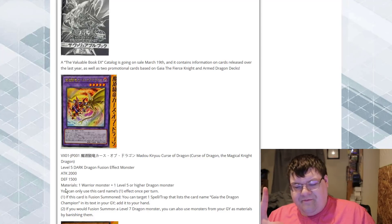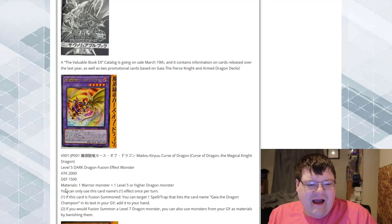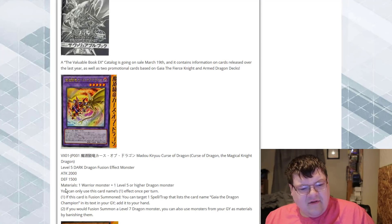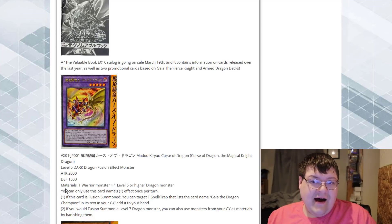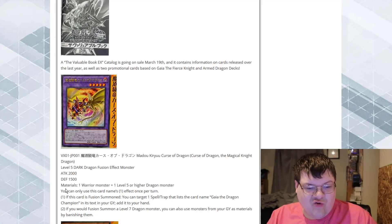The biggest takeaway from this? Super Poly target. If you would fusion summon a level 7 Dragon fusion monster, you can also use monsters in your graveyard as fusion material by banishing them. What level 5 or higher Dragon type monsters are going to come up a lot — honestly, the fact that it's just that resource now is really good. Curse of Dragon, the Magical Knight Dragon — it's a warrior!